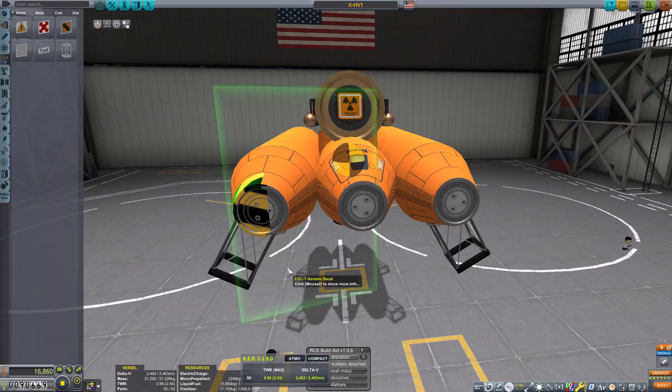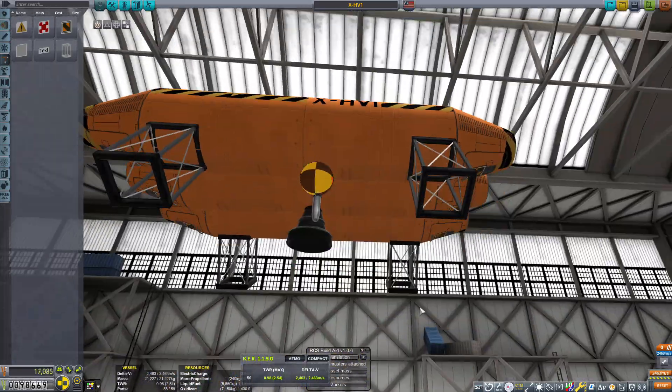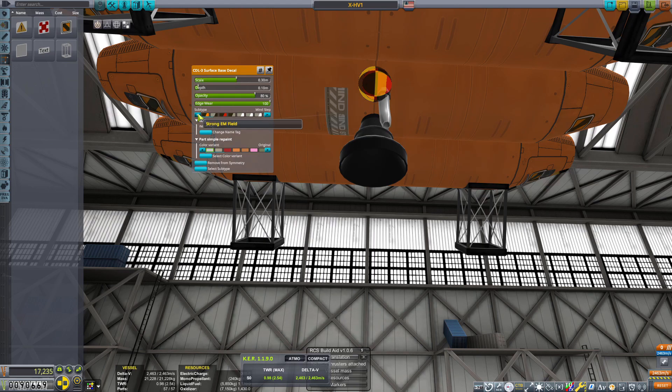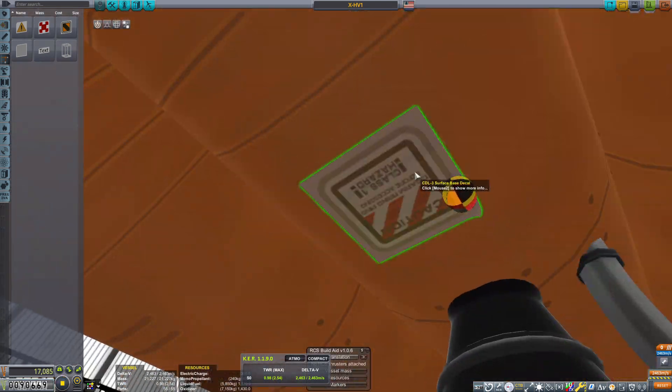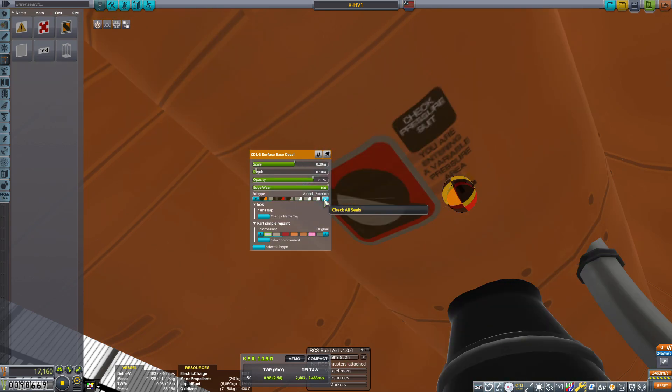I gave it real simple little stubby legs, a kind of science module doohickey on top with all the science on top. Gave it a name and a whole bunch of orange and yellow and black to just make it look like it is the most experimental prototype ever.